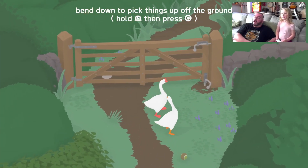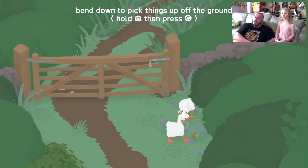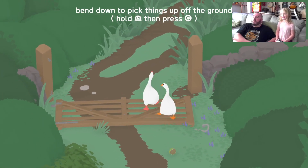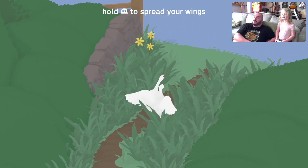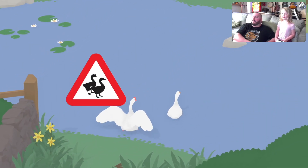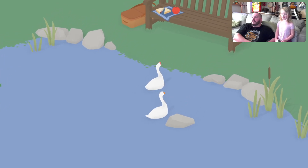Looks like we got a gate here. You do the bottom one. Oh, move out of the way! Hold on, dude. Spread your wings. I already know that, I already did this. Untitled Goose Game by House House. House House? Oh!